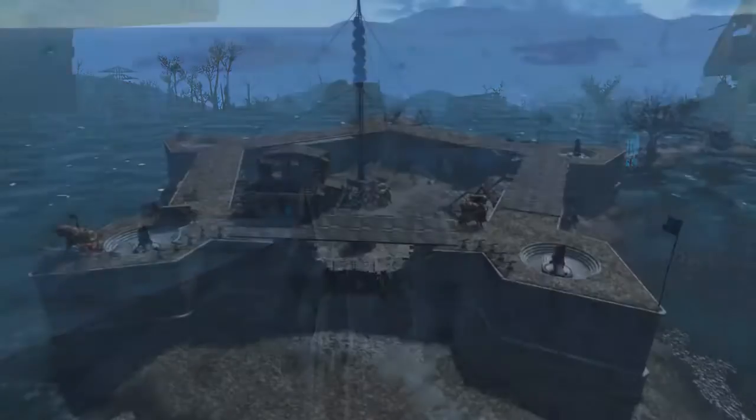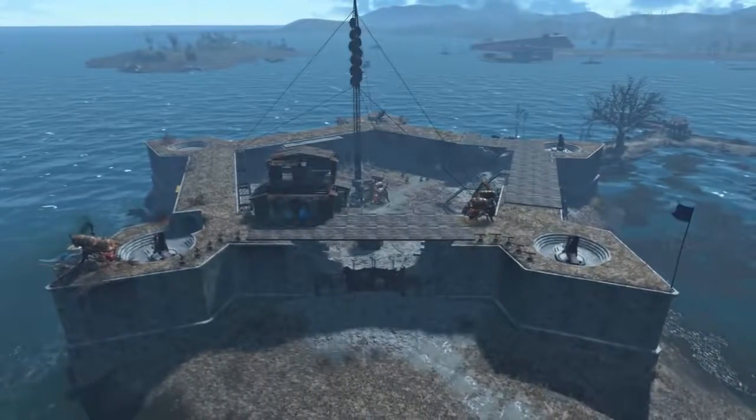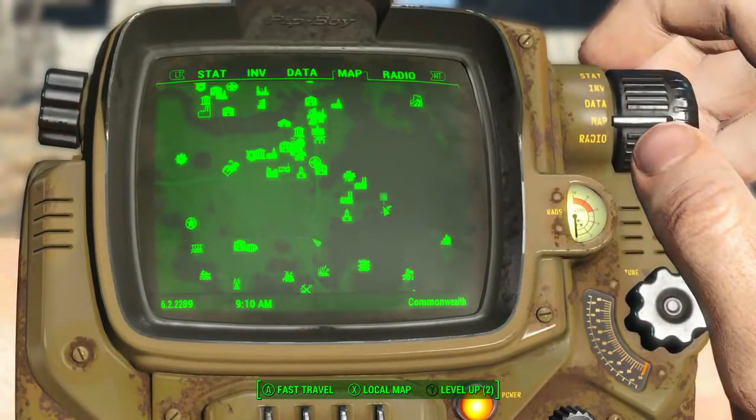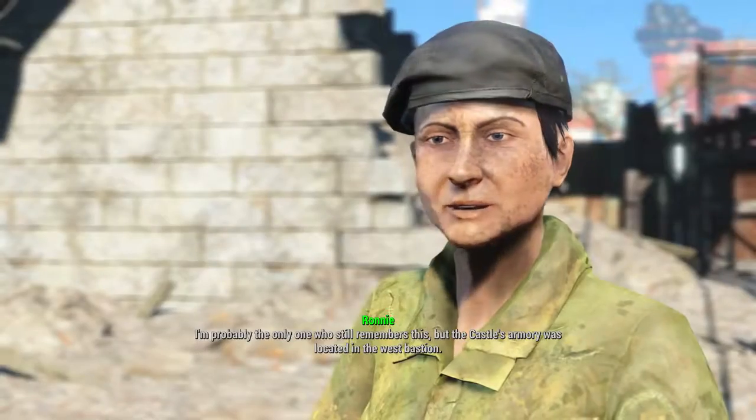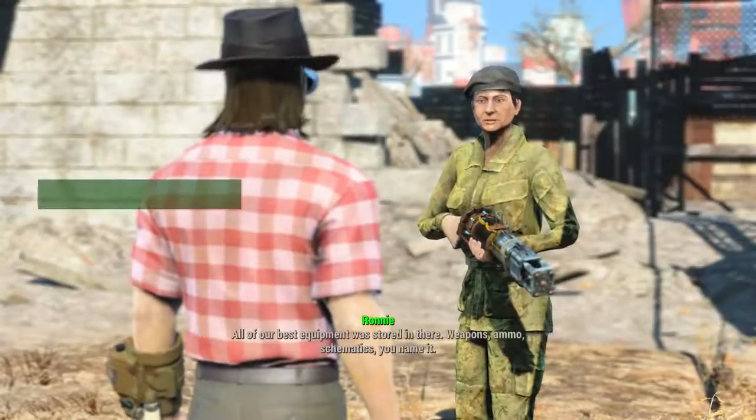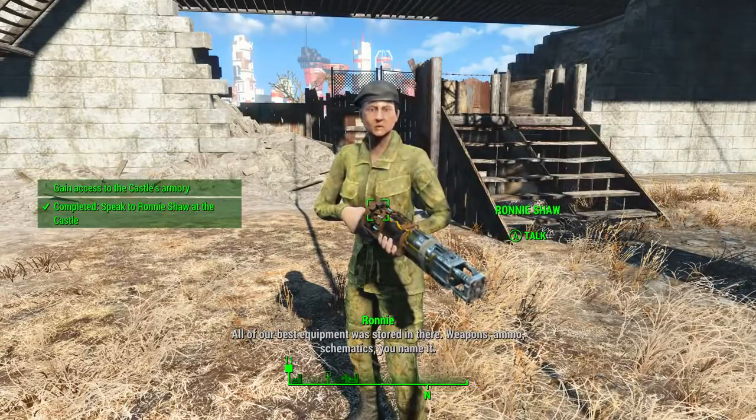Once we get the quest Old Guns, we will have to head back to the Castle. On the map, the Castle is to the east-southeast of Diamond City. Once here, we will need to speak to a lady named Ronnie Shaw, who wants to gain access to the Castle's armory.